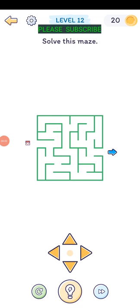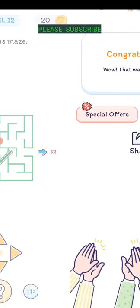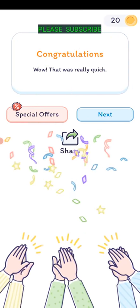Level twelve: solve this maze. Just press the corresponding buttons to steer through the maze. You gotta be a little careful, slowly working your way around. It's easy, just tap them a little bit. There we go - that was really quick.